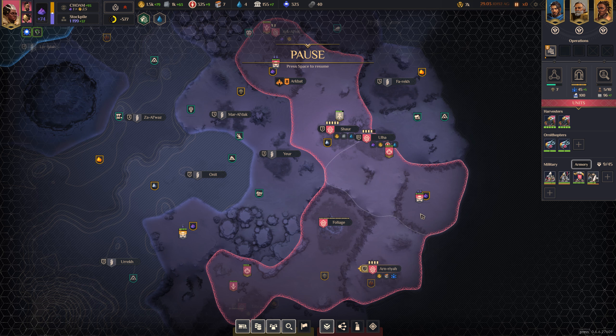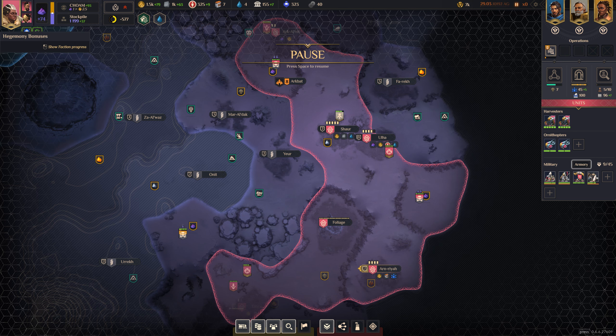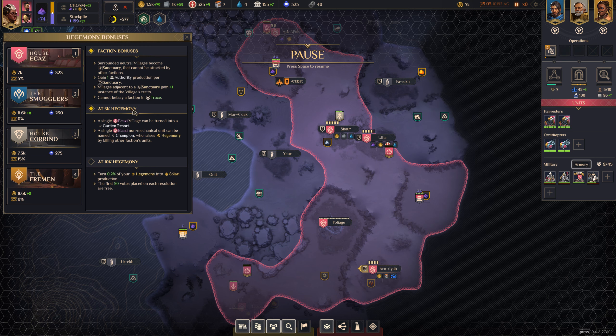Welcome back, my friends. Rob here again with Dune Spice Wars in Episode 3. Now we need to consider what we're going to do. We're kind of neck and neck with a few of the other houses and factions for hegemony. We need to consider how to increase that, because I believe that's how the Sekaz are geared towards winning this.